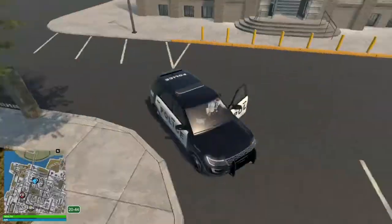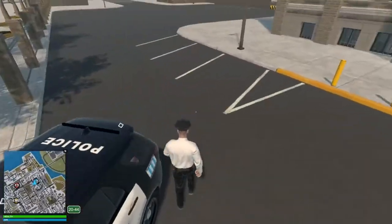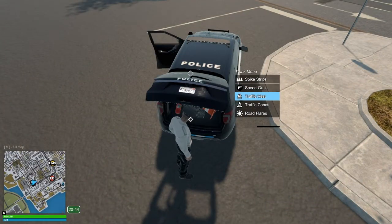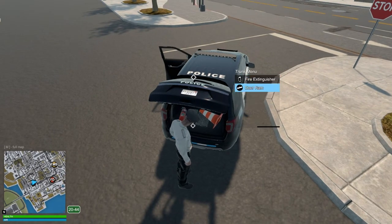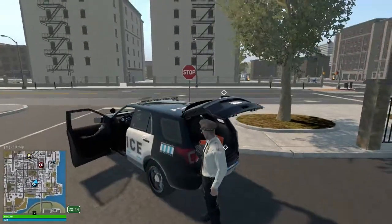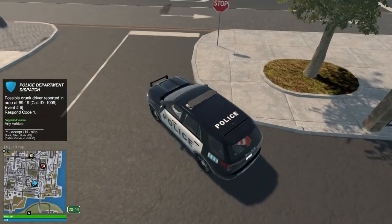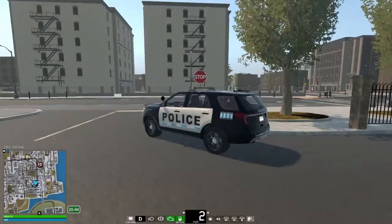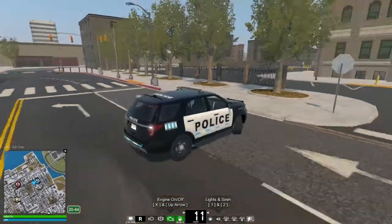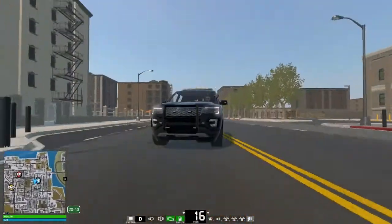Pretty nice car. Once you've got someone in custody you can open the doors and put them in the transport — that's one of the best features. You open the trunk and get all your equipment: traffic cones and loads of other stuff. You can also help with fires. There's also a possible drunk driver call — I'll skip that one. I don't want to spend too long chasing them.